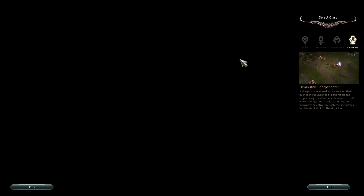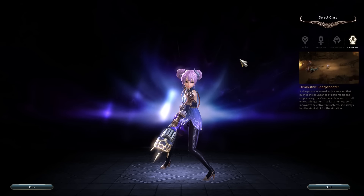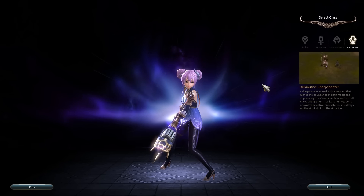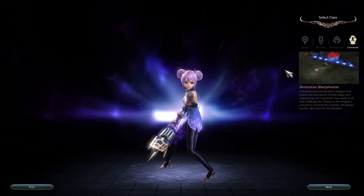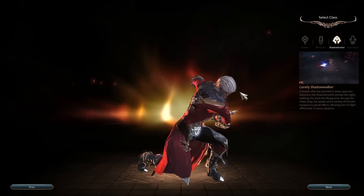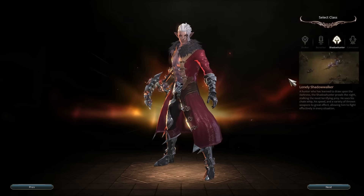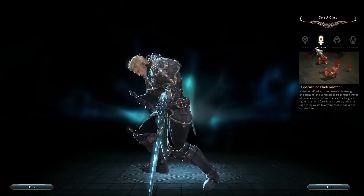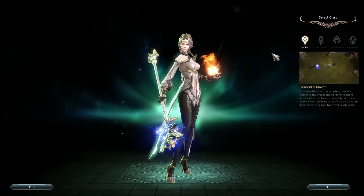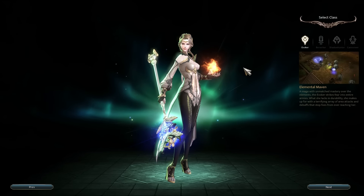These four classes are quite unique, but the gameplay won't be particularly different because other than the skills, you'll be doing pretty much the same thing. This game is going for a Diablo-like perspective. Cannoneer is obviously a gun-wielding character. Shadowhunter uses a whip to both disable opponents and do some AOE damage. Berserker is a melee character. And lastly, Evoker is the wizard type with a lot of disabling attacks and crowd control.